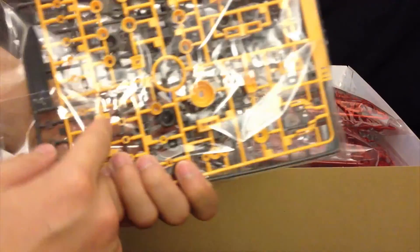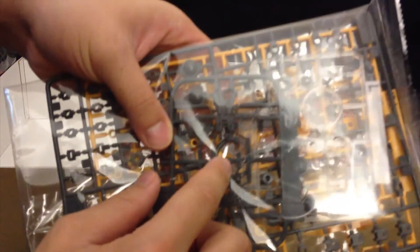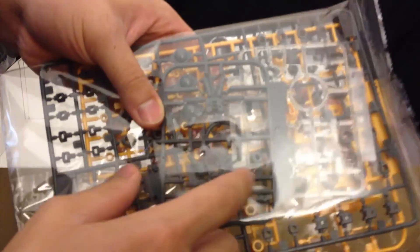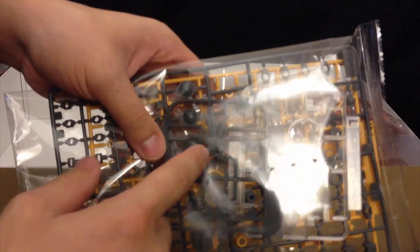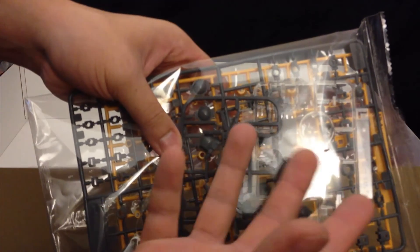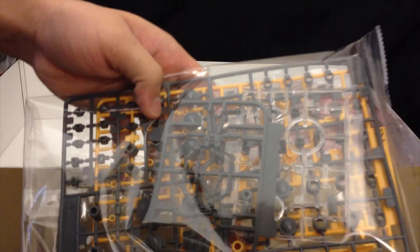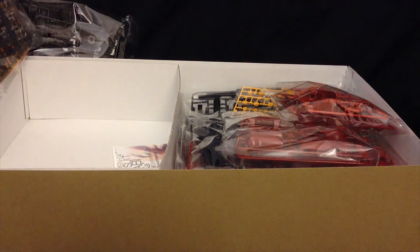It seems like all the little tubing for the energy tube, you're going to have to do that too. We also get some hands right here — these aren't the MP1s, these are the MP2s. I'm assuming these are going to be the standard ones for master grade kits that have rounded fingers. We also get a giant sheet of polycaps behind it — massive.